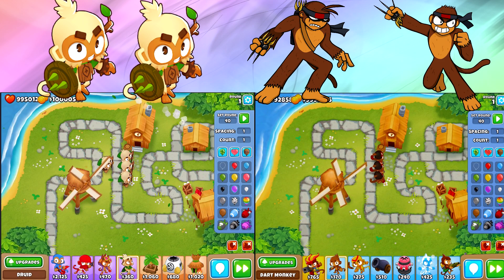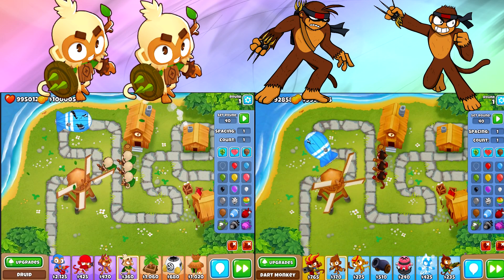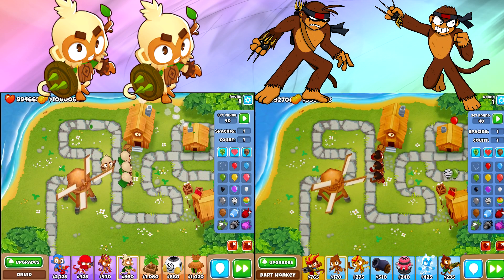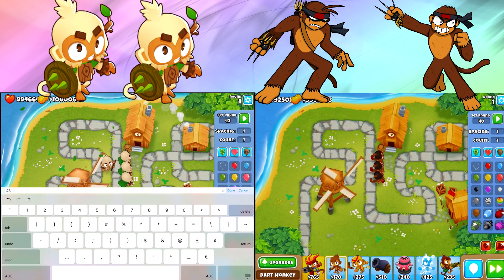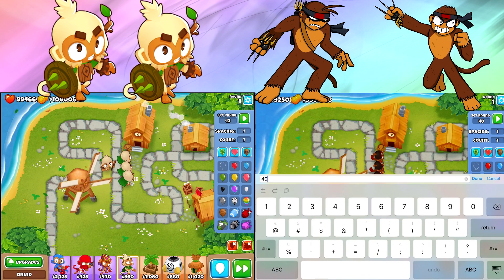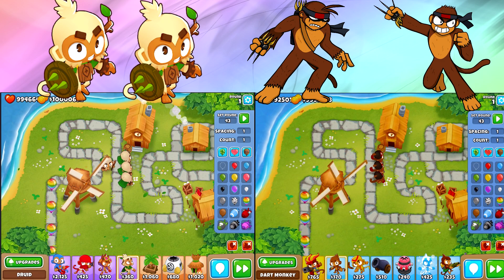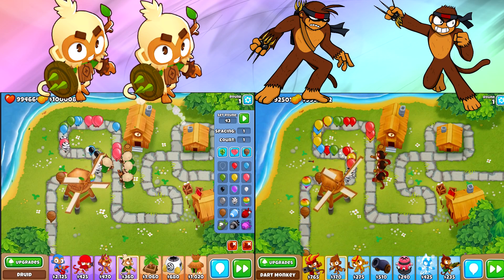But we have to go a little bit further. I want to send out those MOAB class bloons. What you're going to see, even though it's sped up, is that the druids are going to pop that MOAB right below them, but the dart monkeys have to go all the way around and hit it on the way out. The druids are actually better against MOAB class bloons, because we're throwing out eight projectiles from each druid, where the dart monkeys are only throwing out three darts at a time. Even if they shoot faster, you'd need to throw more than twice as fast to get more pops.